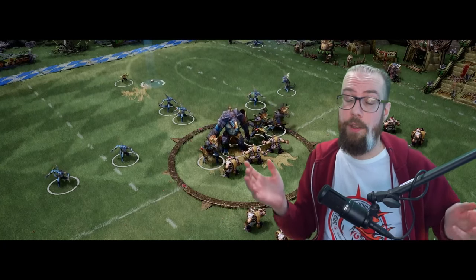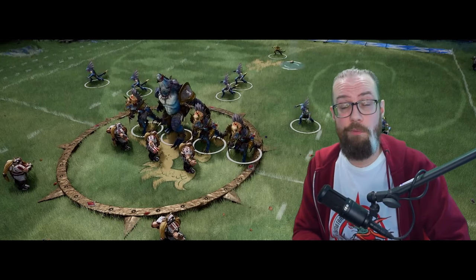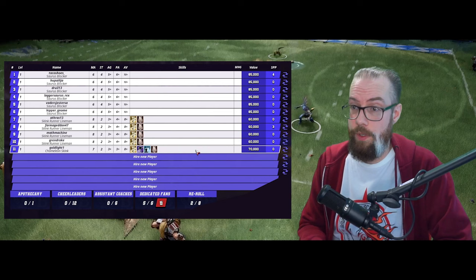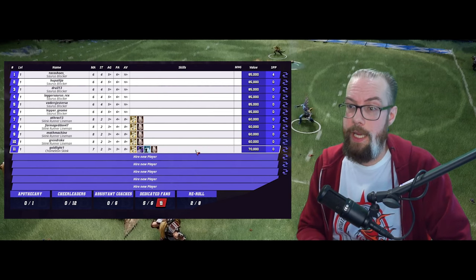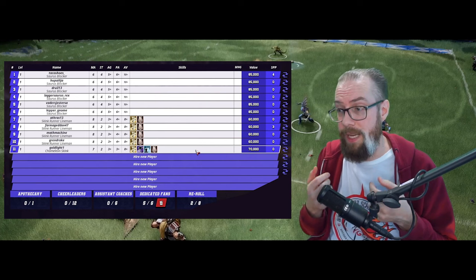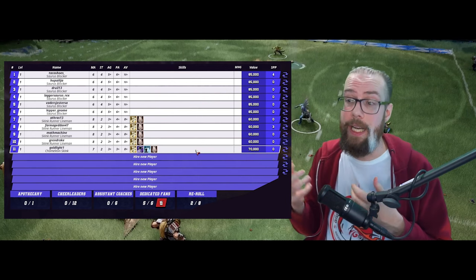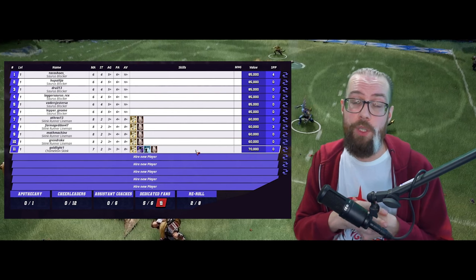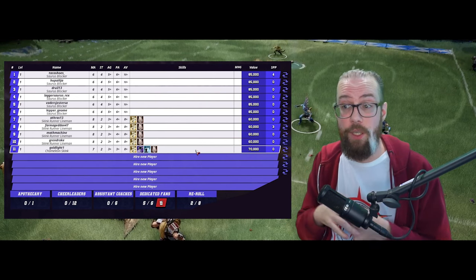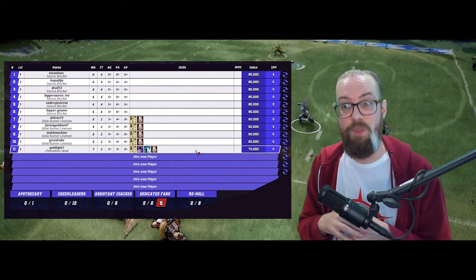With the new Blood Bowl 2020 rule set, the cost of teams have changed, meaning when I started my Lizardman team, I couldn't afford everything. So what I elected to do is go for 6 Sauruses and then 5 Skinks — specifically, 4 Skinks and 1 Chameleon Skink. The Chameleon Skinks are slightly more expensive; they cost 70 rather than 60, but they have that kickoff return skill, meaning, in theory at least, I'd be able to get that piece closer to the ball more often, more easily pick up the ball and score quicker. They also had Shadowing, which I felt could be useful — it turns out, not really, but it was fun.